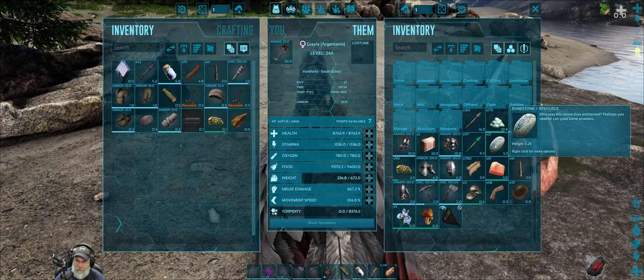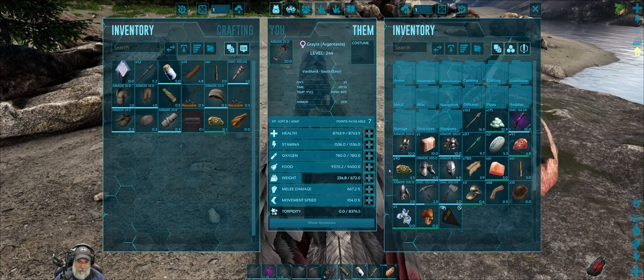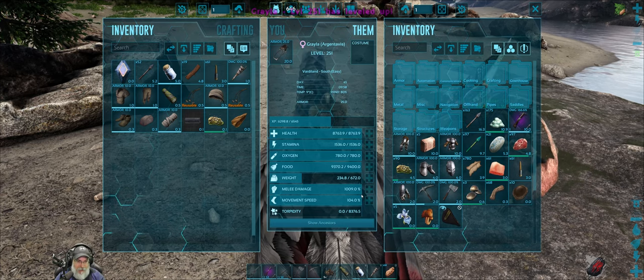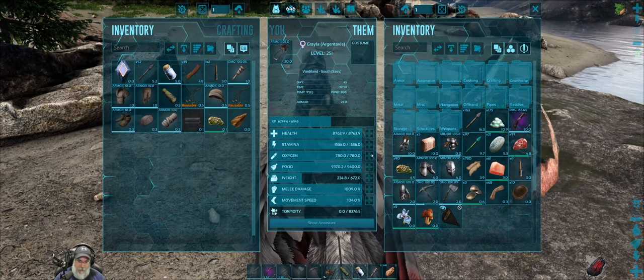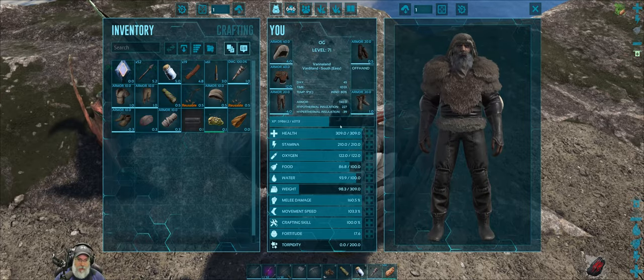We got a captain's hat and 61 pieces of prime fish — I don't know if that'll last. Oh my gosh, 21 rune stones! I think we need these to activate or contribute to the boss fight. We got seven level-up points on Grayla — that is amazing. I want to get her melee damage up; she's up to a thousand, which is really good. Then I'll probably get her health up to ten thousand, and after that maybe work a little more on stamina or movement speed.